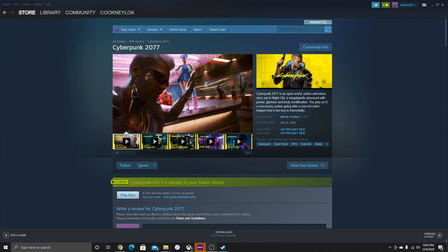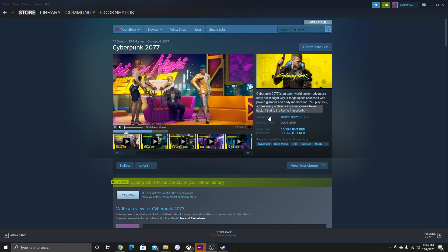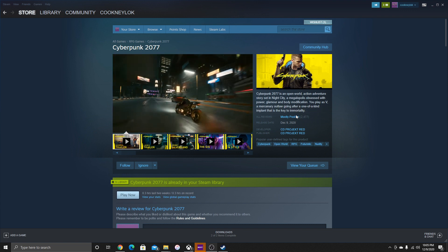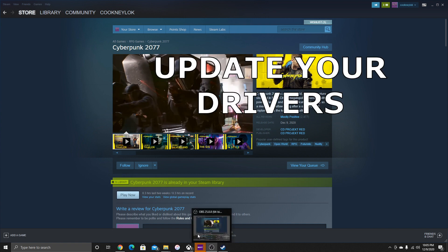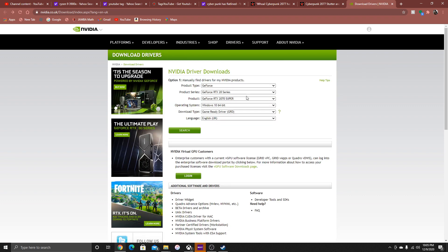You download Cyberpunk 2077 and it crashes — no disappointment, CD Projekt Red. You're probably thinking 'give my sixty dollars back,' but no. Just update the drivers. Go to the Nvidia site, or wherever you got your graphics card from, and update your drivers. I just did that.